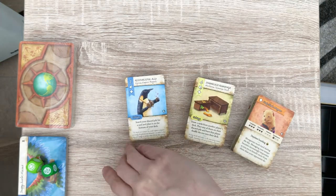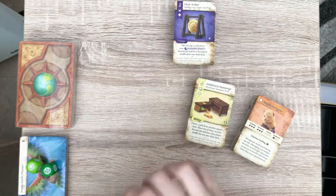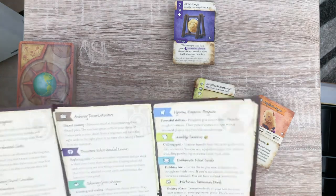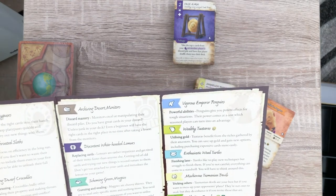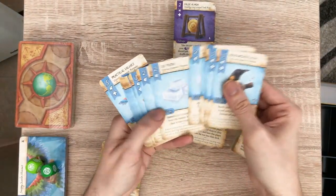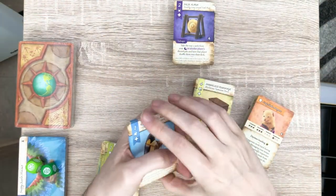The cards have all been unwrapped — let's see what we've got. First, we've got the Vigorous Emperor Penguins. Penguins give you powerful potent effects for tough situations. Their power comes at a cost which seasoned players can turn into an advantage.